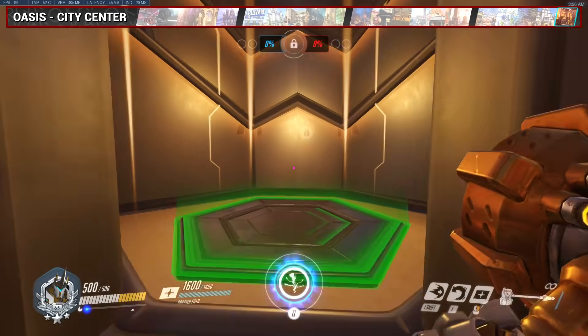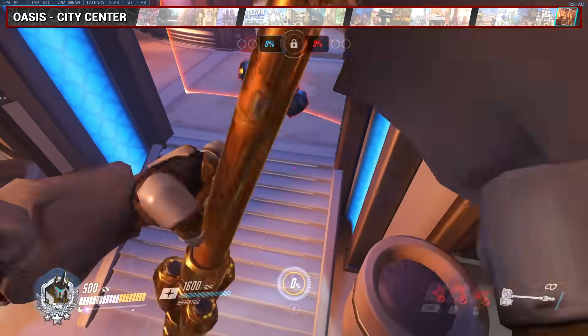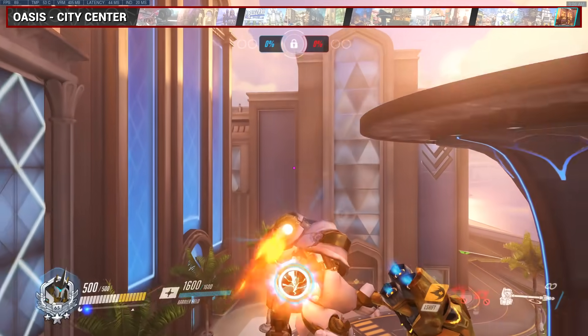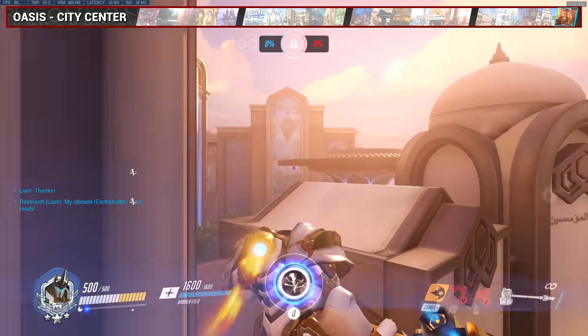For City Center, this charge is the classic one you see on Reddit all the time — you use the jump pad and charge over the top of the building for a flank shatter. Make sure to hit the ledge here to stop your momentum or else you fly into the enemy spawn. You also want to start your charge as you're coming up on the jump pad, or else you won't be able to clear the building.